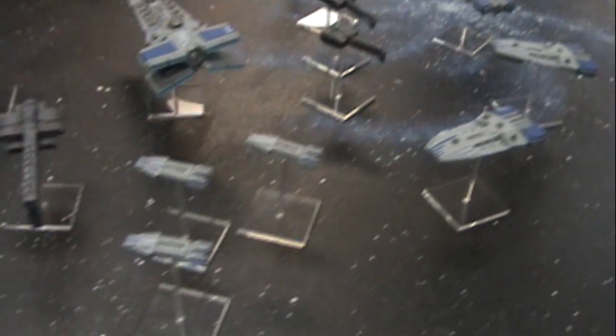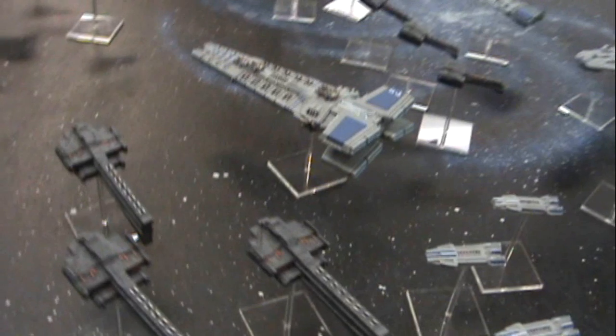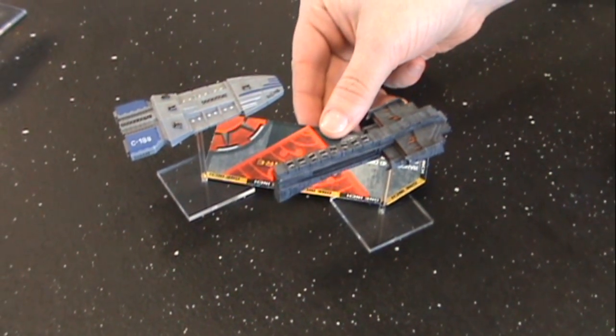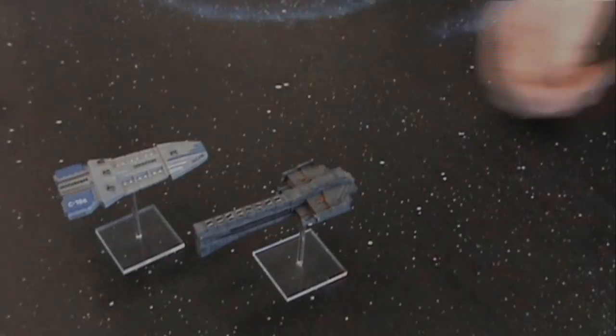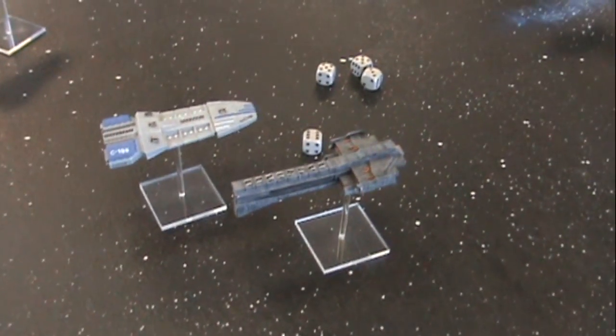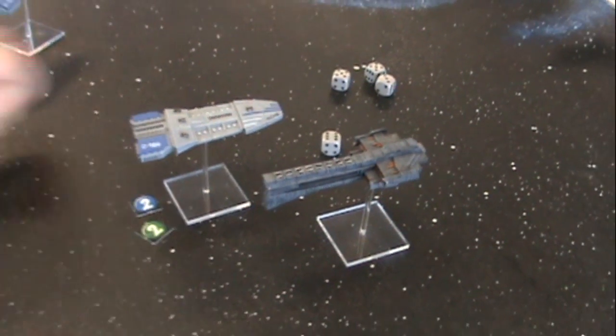If shooting's not your style, you can send boarding parties from one ship to another and try to take the enemy ship from the inside. A ship has a number of assault points (marked AP on the stat card) representing the armed forces available. After the ship moves, if it is within 4 inches, it can make an assault. The assaulter rolls a number of d6 equal to its AP, and the player being assaulted rolls d6 equal to their assault points plus their remaining crew points. Hits are resolved the same way as normal shooting. After both sides have attacked, the player with crew remaining takes control of the ship.